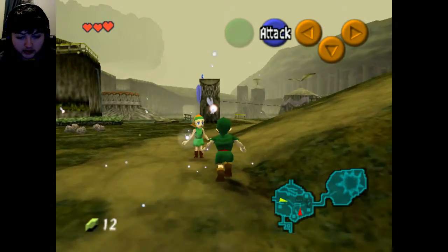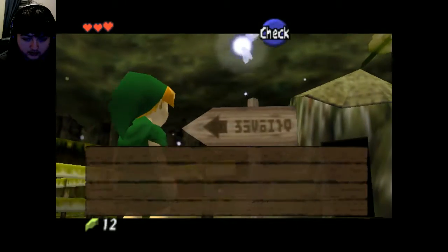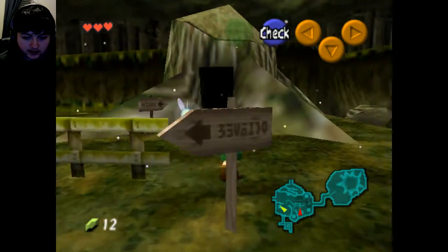All right, so we need a sword and shield. Let's go up to the training forest training center. Don't recklessly cut signs — read them carefully. It's in here.